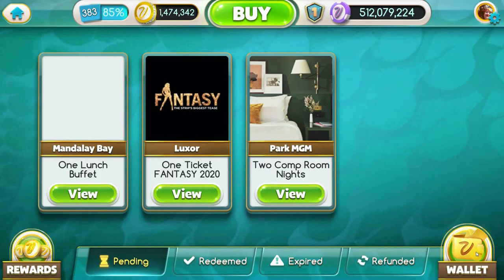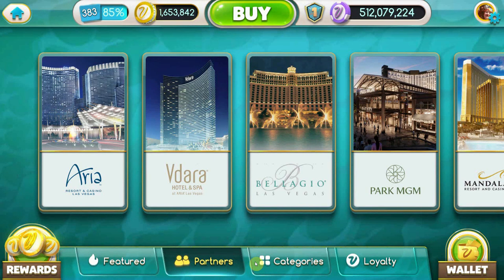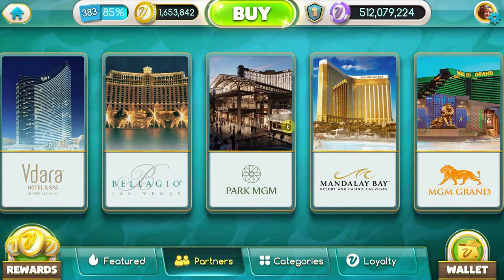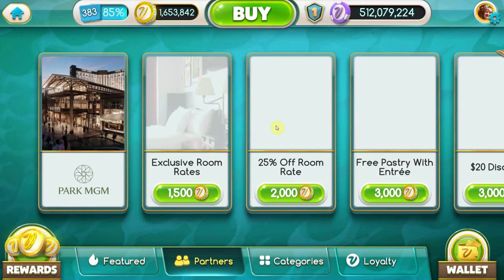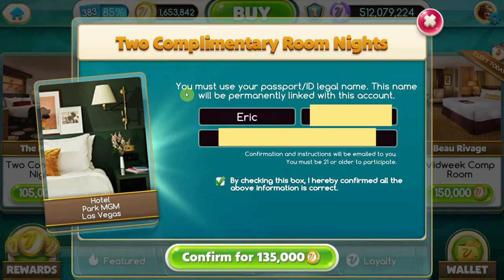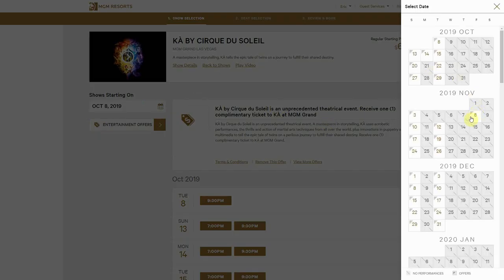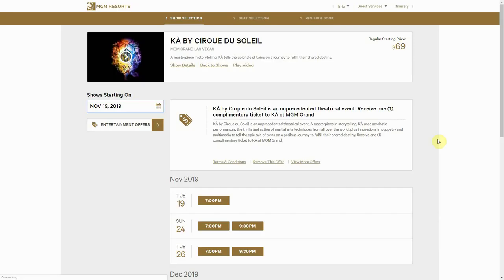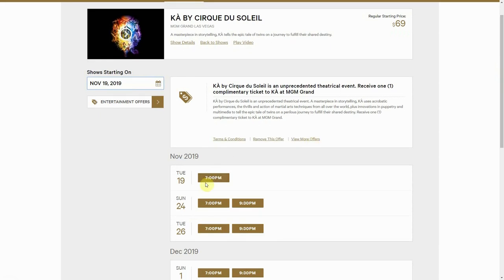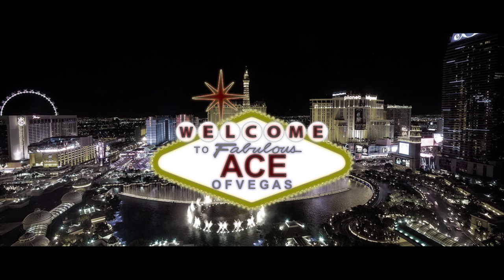Now for the part everyone is waiting for — redeeming My Vegas rewards. Start by clicking on your reward button in the center of the home screen, marked by gold icons and the bold letters that say 'Rewards.' You'll be taken to the reward selection screen where you can pick rewards based on category, hotel type, or loyalty point cost. Pick the reward you want, then fill in your last name, first name, and email address. Your name must match your photo ID, and the email must be the one you use for your M life Rewards. If you haven't signed up for M life Rewards, follow the link in the comments below.